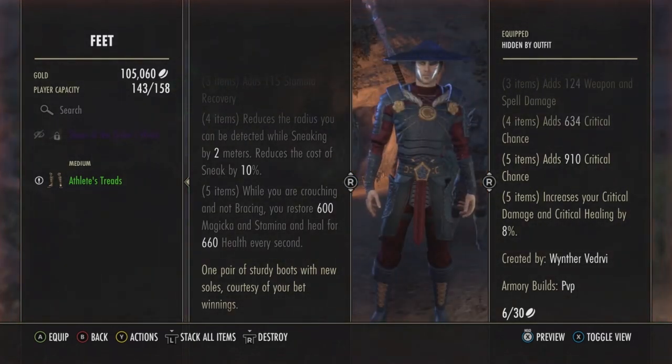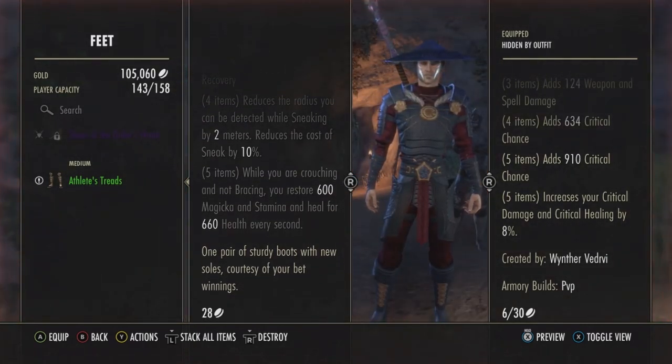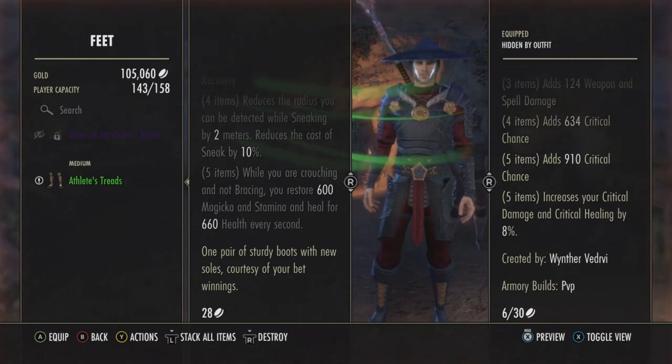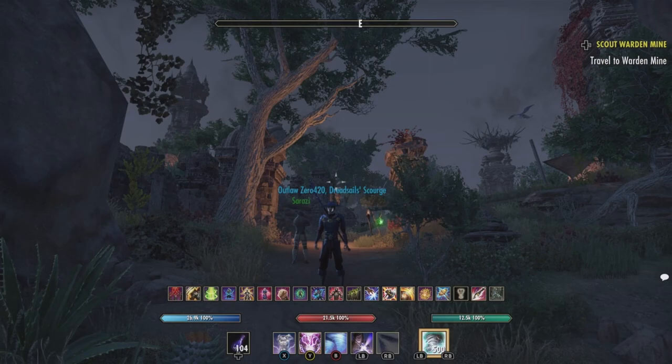One pair of sturdy boots with new souls, courtesy of your bet winnings. All right, and there you have it ladies and gents — if you enjoyed finding unique weapons and armor in Tamriel and these doses of lore, hit that subscribe button.